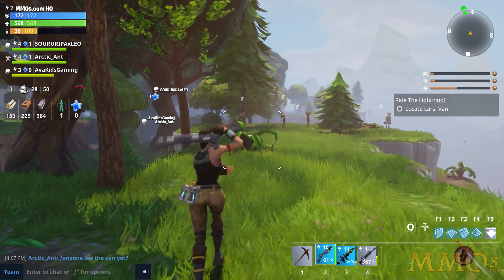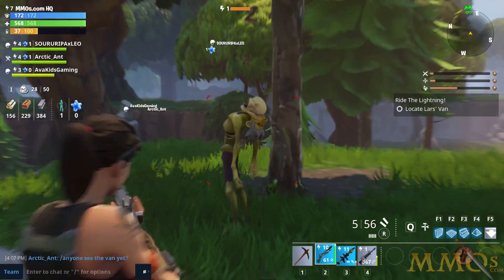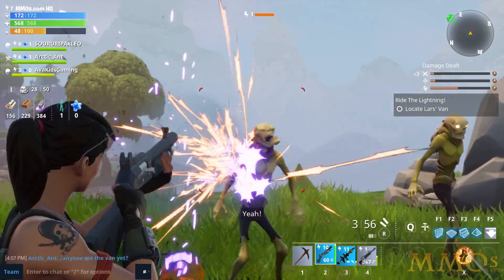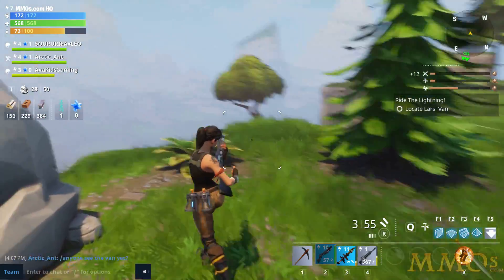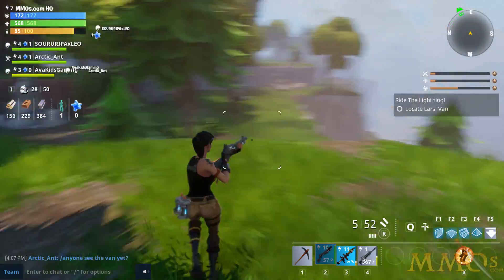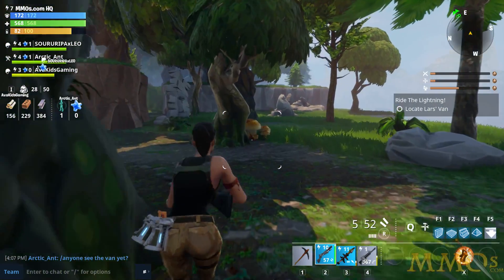Oh, there's some zombies over there — they're just sleeping zombies. So let's go shoot them with our shotgun. Let's go mess them up while they're sleeping. Easy kills. That's a pitcher zombie — he throws bones at you. And those guys are already dead. We have to find Lars' van to trigger the next part of this quest. We'll just look through these woods until we find it.